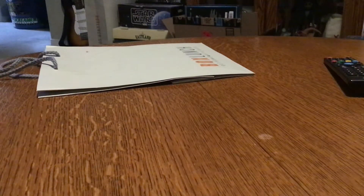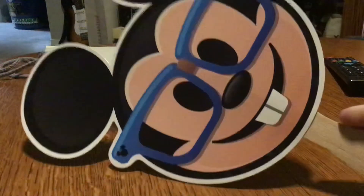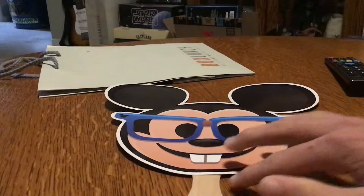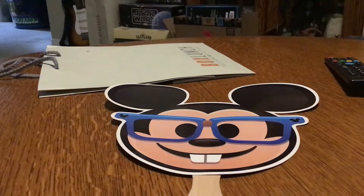So when the game first launched, they had these little things you can put over your face — you just take it and slap it over your face, and then it's like a real-life emoji sort of thing. Anyway, that's the first one: the Mickey Mouse nerd one. I got four in total.